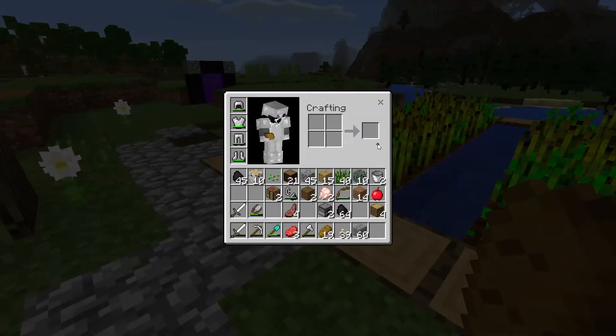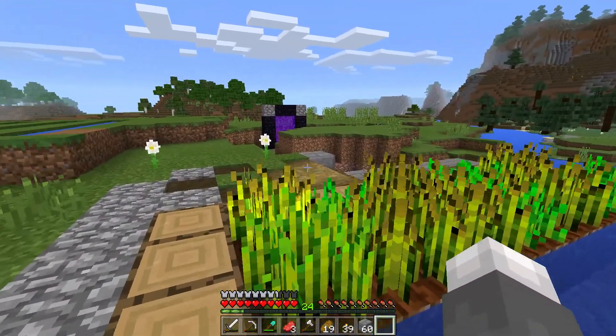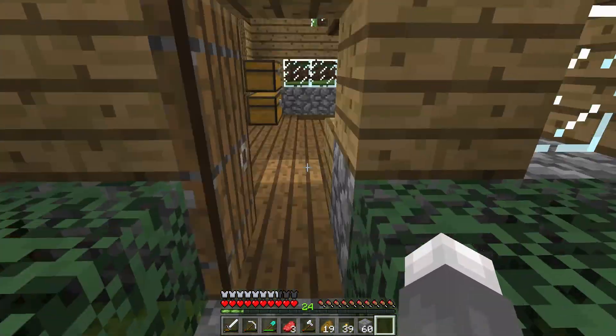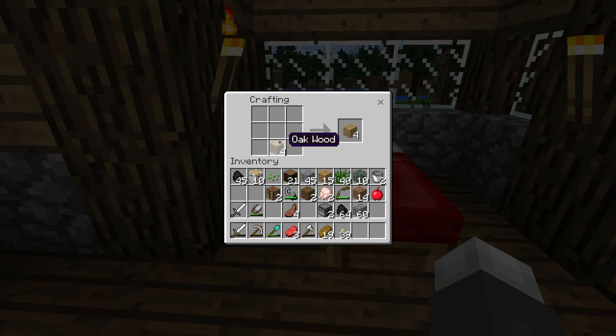I actually really like this farm being here, so that's nice. What should we do next? We should probably start making some animal pens so I don't have to rely on bread for food. So let's make some fences here. I'm almost out of oak wood again, and fences tend to be quite expensive.